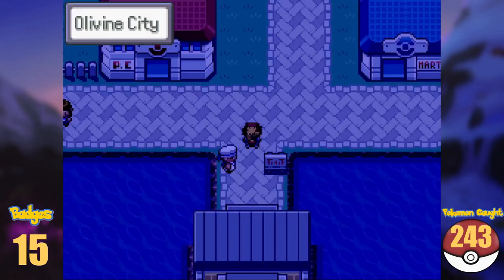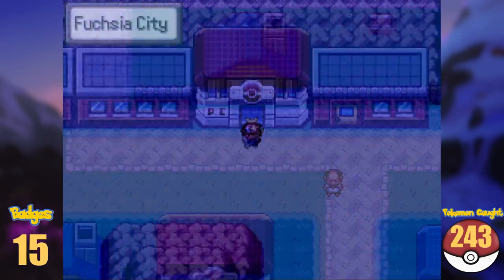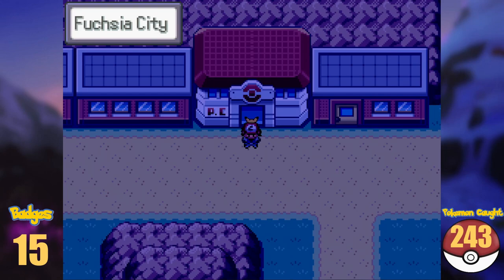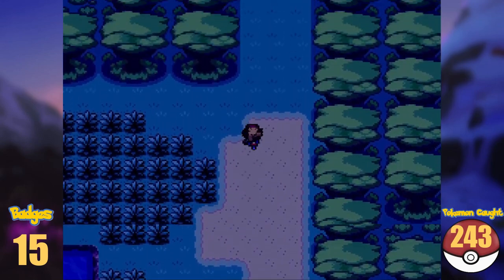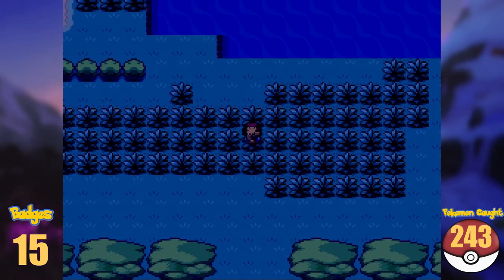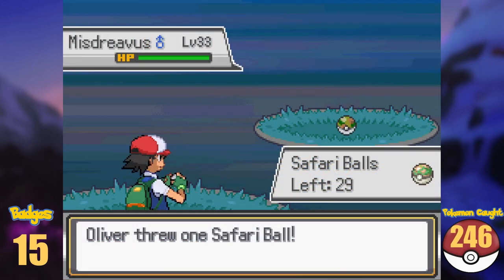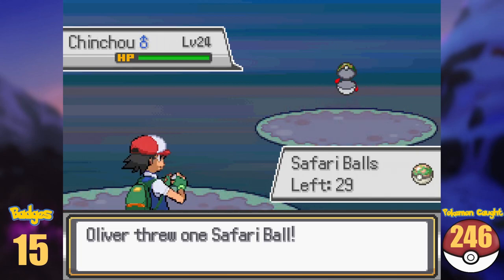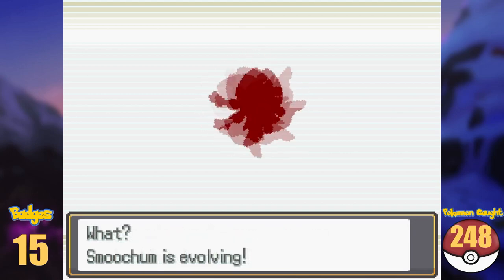After delivering the Secret Potion to Jasmine and before taking on her gym, let's do a quick detour all the way back to Kanto. The moment I arrived back in Olivine, the Safari Zone got upgraded and now has a Johto section, meaning even more new Pokémon to catch. Returning to Fuchsia, I got myself a Shuckle, Smoochum, Misdreavus — another Dusk Stone Pokémon by the way — and Chinchou by fishing. I evolved Chinchou immediately into Lanturn, and Smoochum into Jynx, then made my way back to Olivine.